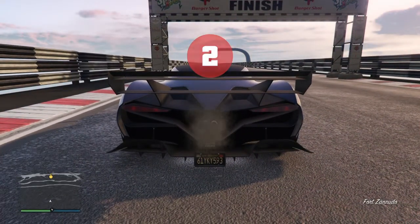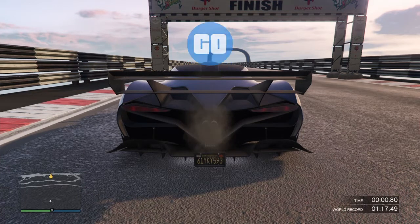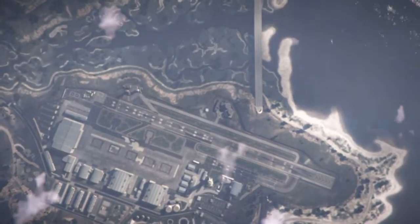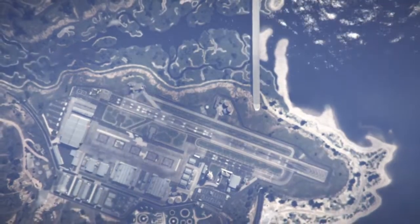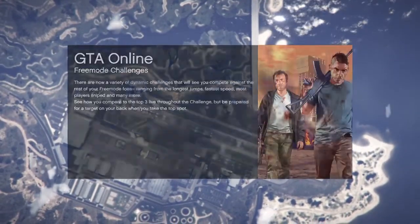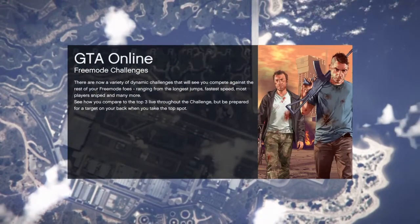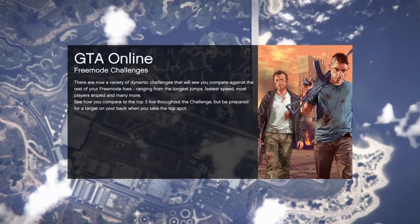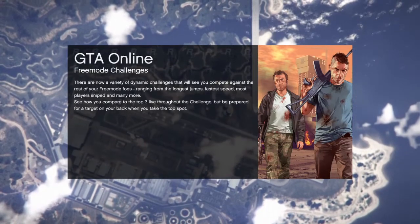When you're in the race and it starts, wait about five to six seconds, then quit through your phone. I'm going to wait here for about five seconds — five seconds is up — go to my phone and quit. You'll spawn back into free mode with invisible body and guns.